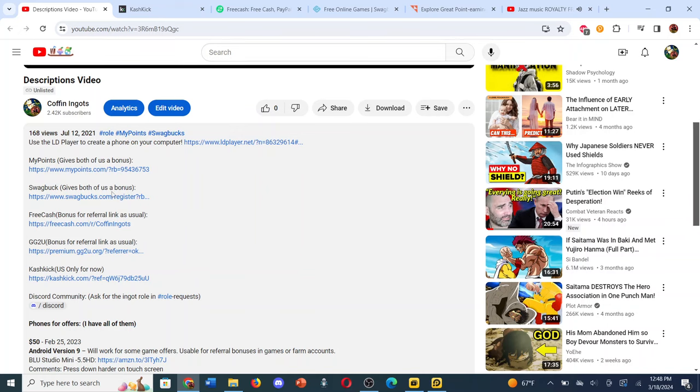If you're on My Points and Swagbucks, the offer is not there yet, but I think it might be eventually. Go ahead and click on these referral links — it gives a couple dollars bonus for both of us. Free Cash is where the offer actually is right now at $130. Cash Kick is expanding; I'm seeing them expand a little bit more and they seem to pay out a little bit more sometimes, so it's kind of nice.